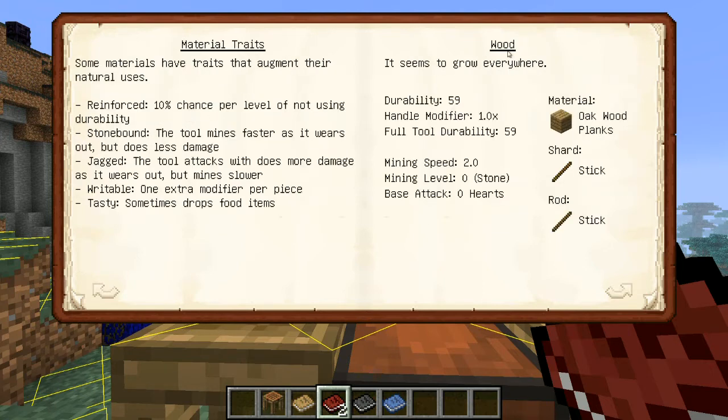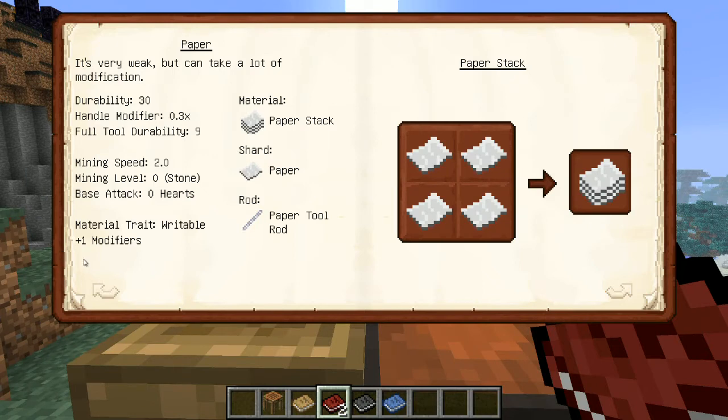Alright, now onto materials. I'm going to skip through and start at paper here for now. You can see the durability, handle modifier, and so on. So the main trait for paper is writable — I usually have one piece of paper on every tool I make, and one thaumium, because they each add one writable modifier per piece. So I'll have a paper and thaumium plate just so I can have two extra modifiers, and like another hundred redstone for mining speed or whatever else.